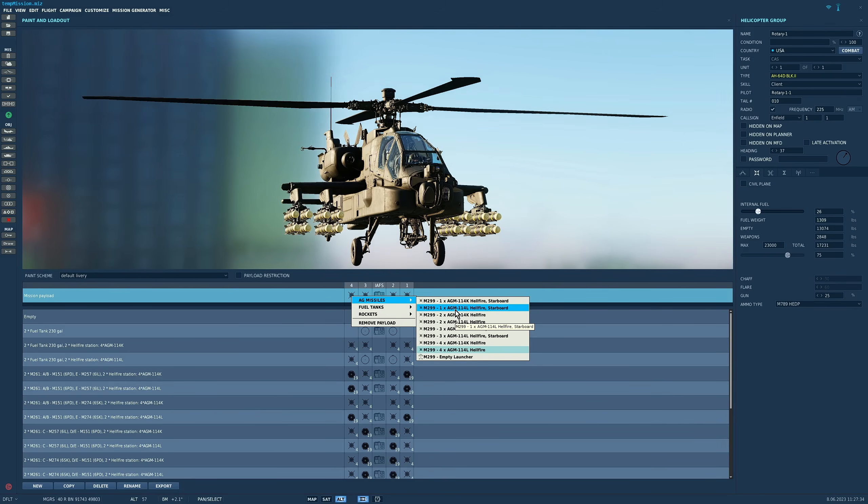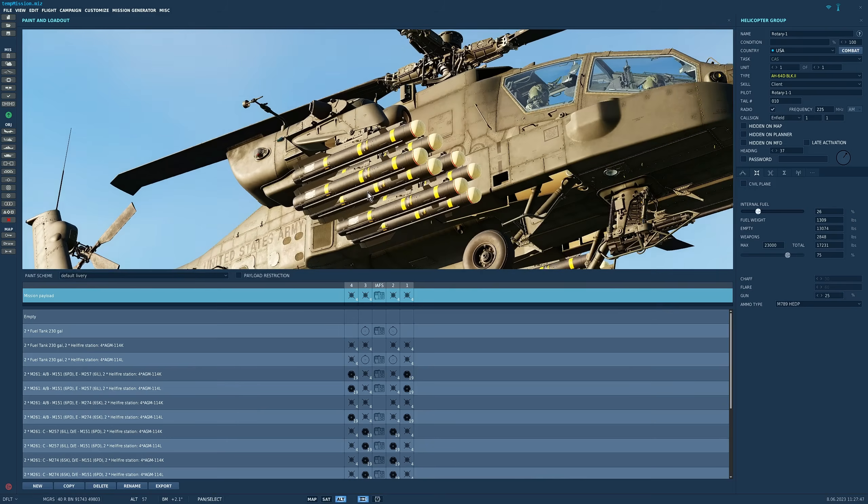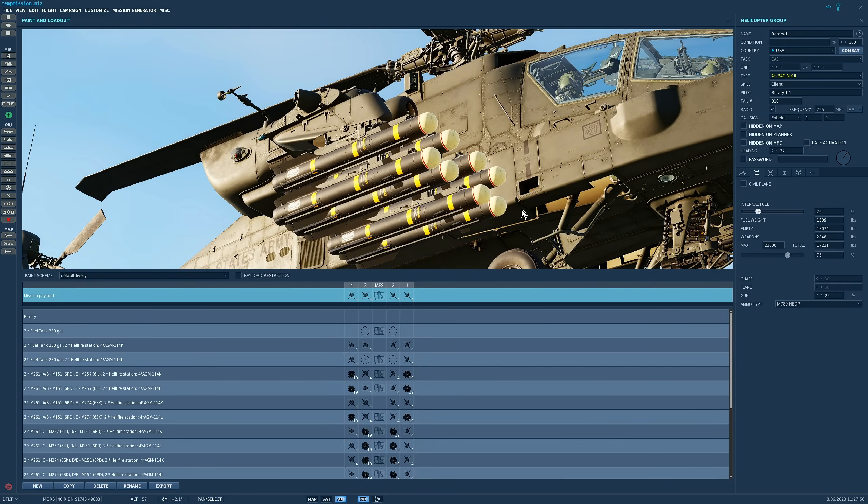We can carry the L variant on the same stations as the K and we can carry up to 16. Each of these missiles has its own air-to-ground radar and can be used for fire-and-forget firing, which we couldn't do with the K version.